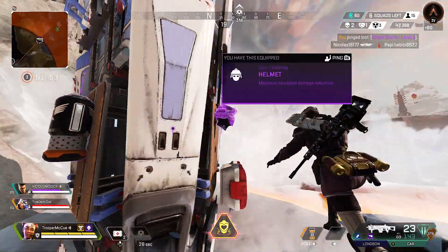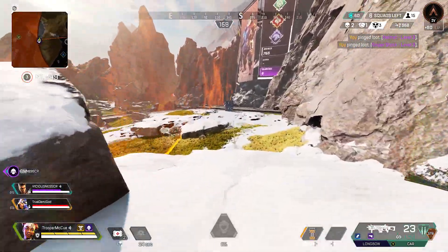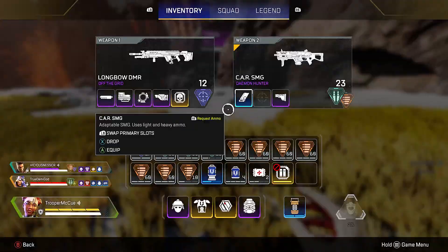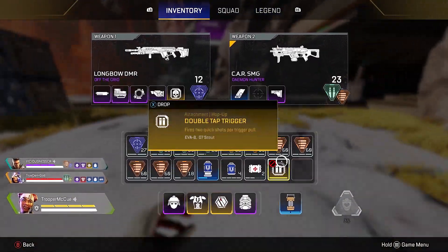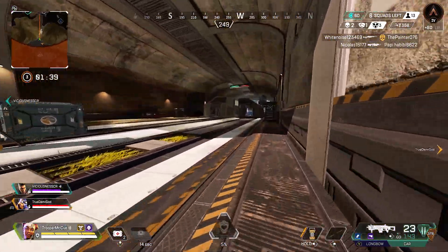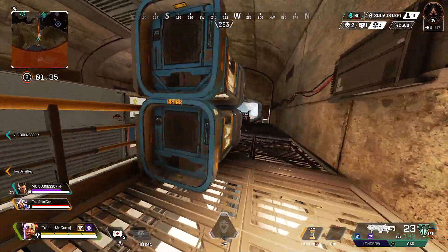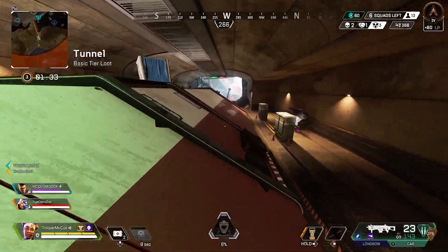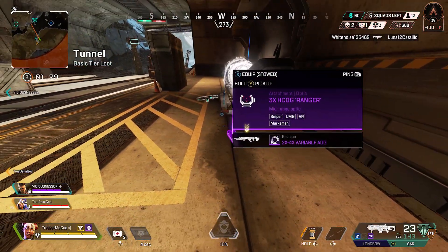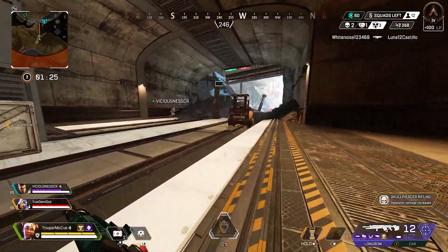Sniper stock here, Level 3. Helmet here, Level 3. Attention — delivering replicator. Replicators on the way, amigos. Replicators on the way.